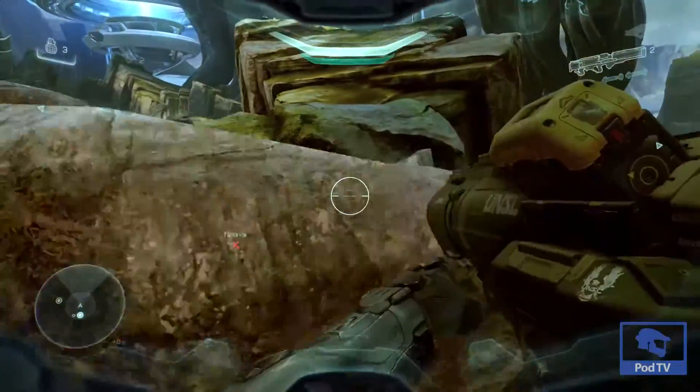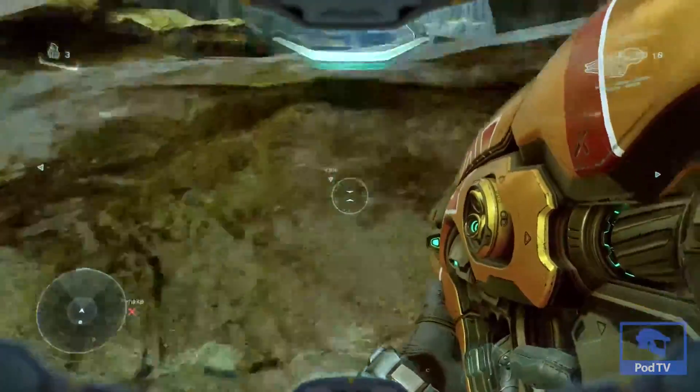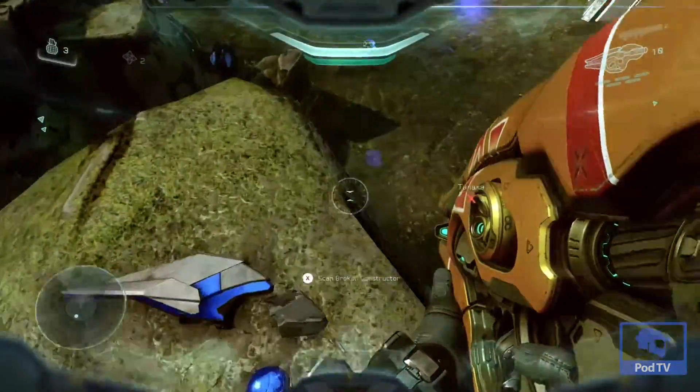Go across the bridge — right behind you you'll see this little rock outcropping. Go ahead and walk all the way to the end and you'll find another broken constructor, and that's your next piece of intel.